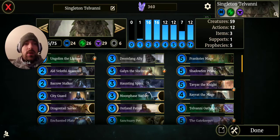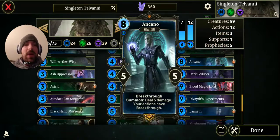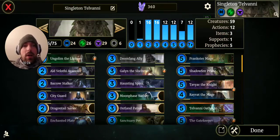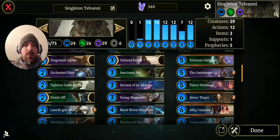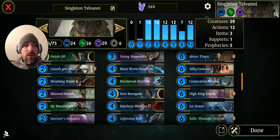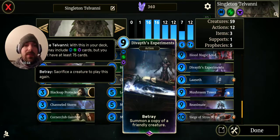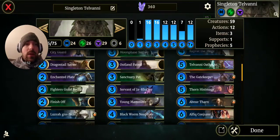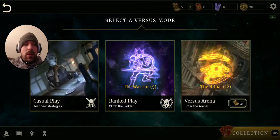Hey everybody, it's your boy Disaster back at it again with another Elder Scrolls Legends video. Today we're going to take some singleton Telvani to the ladder — I'll put the deck list in the description. YouTube doesn't allow copying and pasting of deck lists, but if you're diligent you can write it down. This is a Gum Chew deck but I didn't have all the cards — I was 10 cards short. The big substitutions being devious experiments as my only tricolor Telvani card, and reanimate since I don't have Odurna and Necromancer. Let's hope this doesn't suck. This is probably going to be a long video because Telvani games last forever unless I meet aggro and aggro just smokes me.